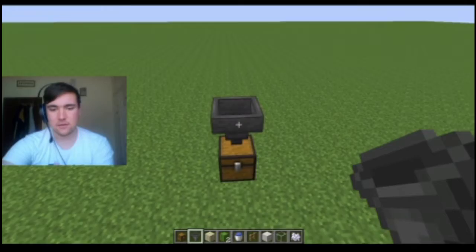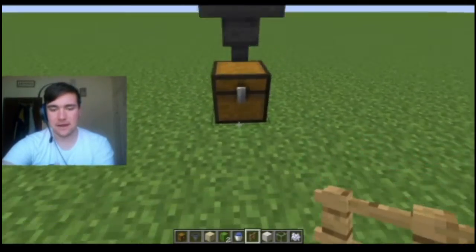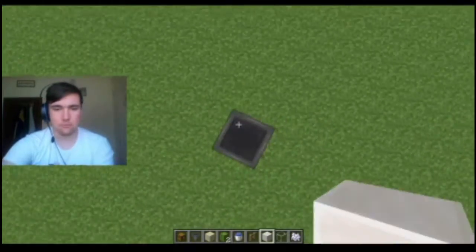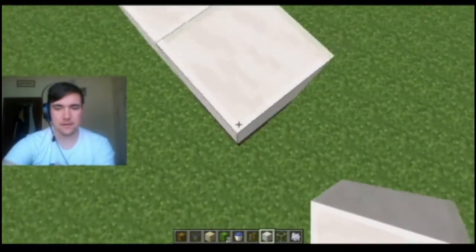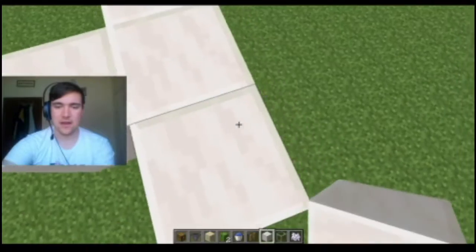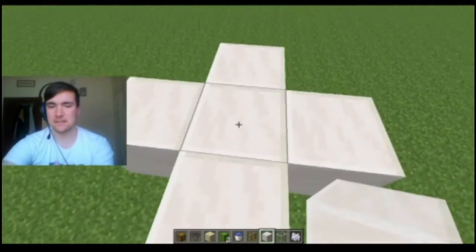What you want to do is go and place one block on top of that hopper, and crouch so you don't accidentally open the hopper as if it was a chest.